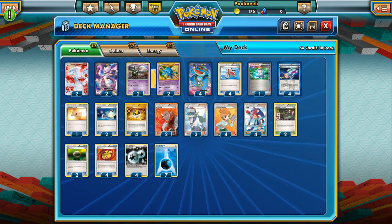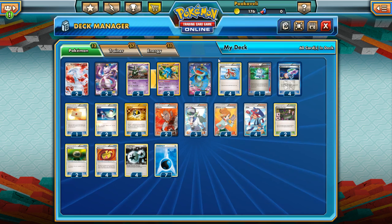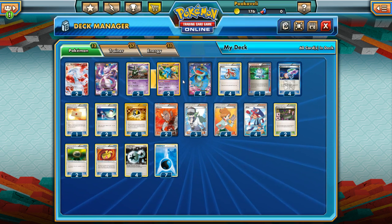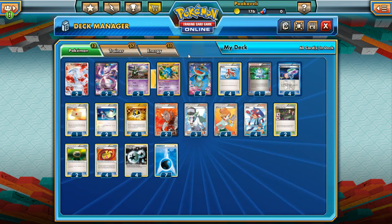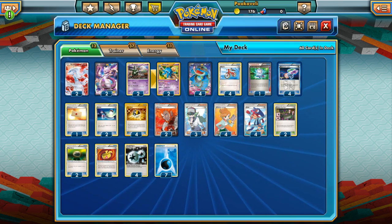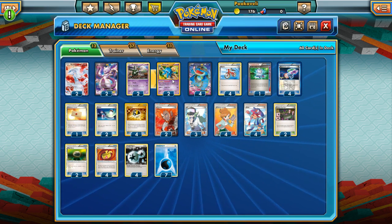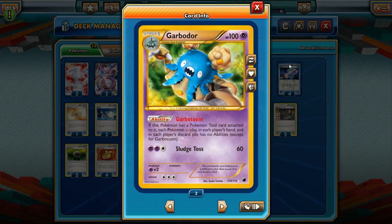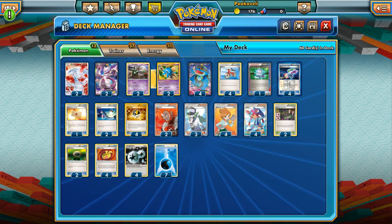Since Seismitoad can't do it by itself, we have partner Pokémon to help. First up is Garbodor: Garbotoxin, with a tool attached, shuts down all abilities in play. This is particularly strong with Quaking Punch, since the usual way to deal with Garbodor is to play a Startling Megaphone to discard the tool — but when you use Quaking Punch, your opponent can't play Startling Megaphone. So items are locked and abilities are locked simultaneously. Garbodor also shuts down Virizion-EX, which means we can then play Hypnotoxic Laser once again, a very important damage boost for this deck.